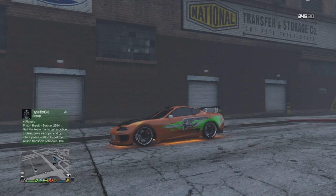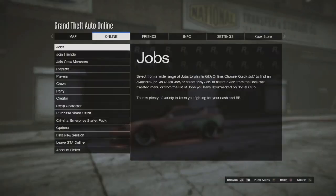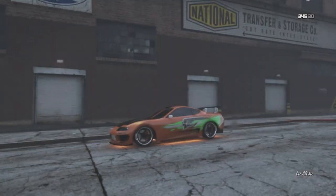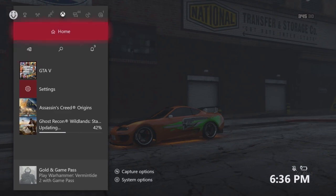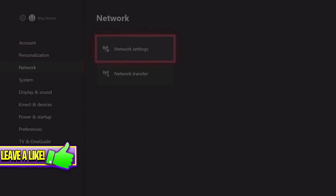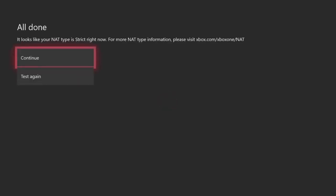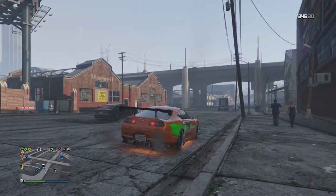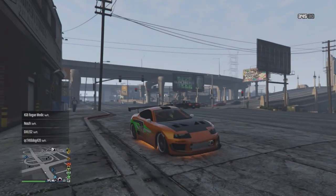The PS4 method is similar — you just have to change your MTU in your network settings. Once you're in a public session on Xbox, go into your Xbox settings, go down to Network, then Network Settings, scroll over to Test NAT Type and click that. It might take around 10 seconds to check your connection. Once it's done, go ahead and click Continue.